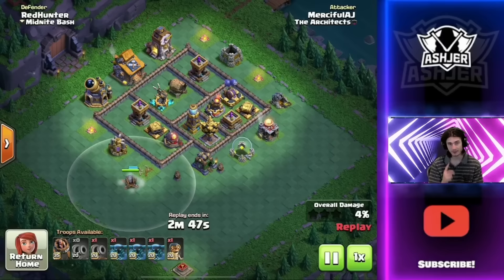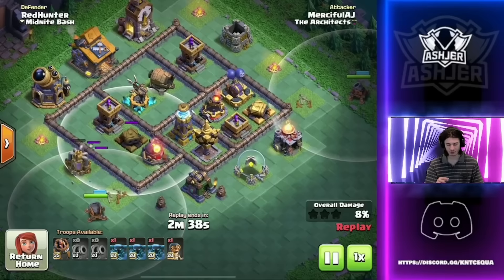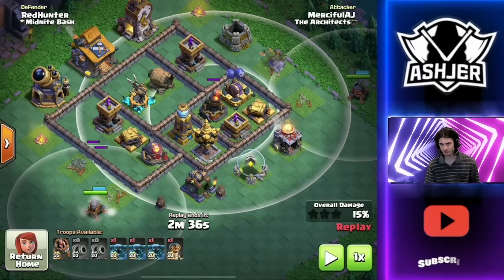We're into the first attack here, and we are up against Red Hunter. Look at these cannon cart placements — Red Hunter is one of the best players in the world, and he has these bases trapped to the max. But we were able to dodge all his traps by doing a little bit of a weird approach. We're taking out one, two, and three big P.E.K.K.A. defenses on this base. A lot of people wouldn't really go for these defenses with cannon carts, because when you're using cannon carts, you're typically going for a giant cannon, an archer tower, or the lava launcher. Usually, people don't really worry about trapping these big defenses, because not a lot of people go for them.